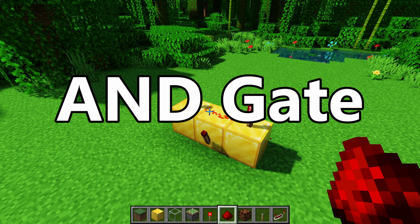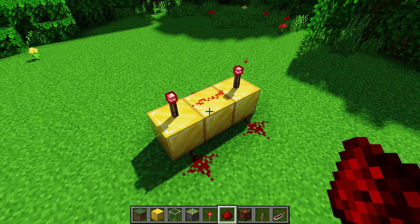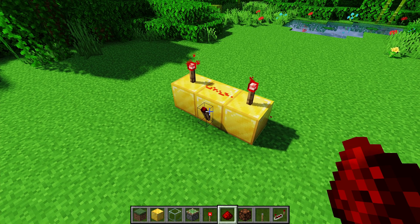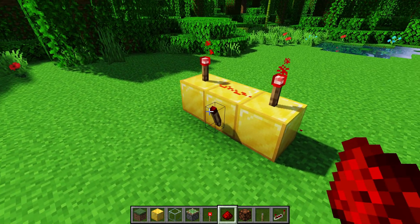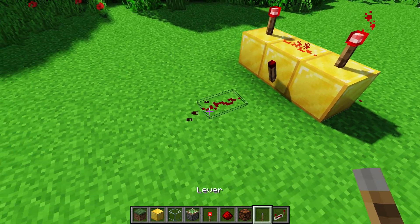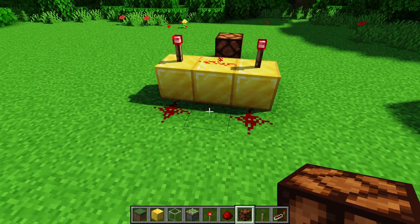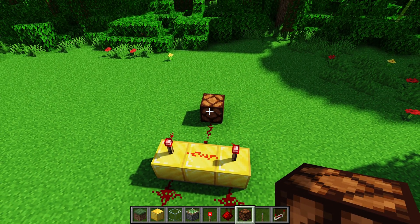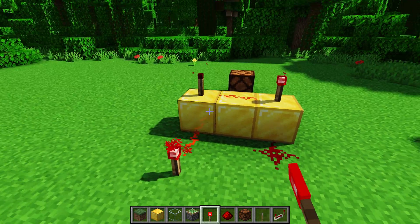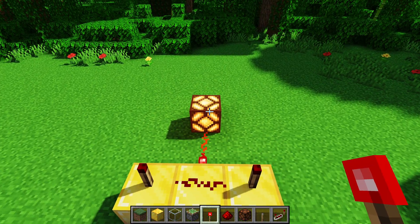Next up is the AND gate. The AND gate is a type of logic gate, and logic gates are pretty widely used in fields such as electrical engineering and programming. They're also very useful for redstone. The output of the AND gate is this torch in the middle here, and I'm going to put a redstone lamp so we can see it easier. The AND gate has two inputs, and the output is only on if both inputs are on. Both of them are off, so the output's off. We turn one on — output's still off. We turn both of them on, and the output now turns on.